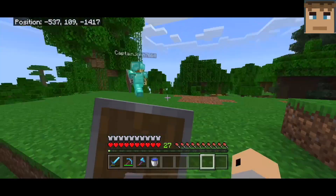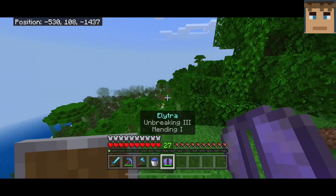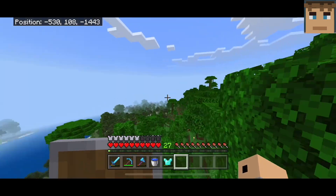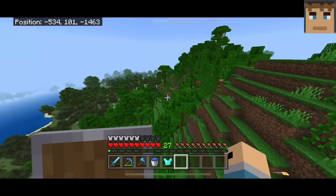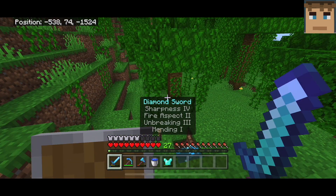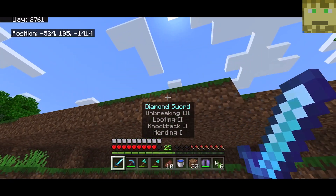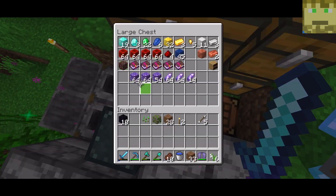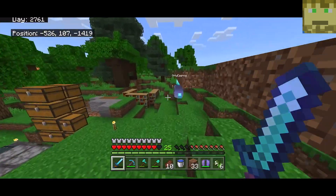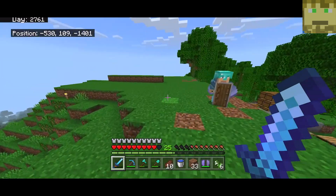In the last video we ended up building a mob spawner, and in between videos Sam gave both of us an elytra — fully maxed out — which is amazing. We don't have to buy one or work for one, so thank you Sam. We've also done some enchanting off-camera; you can see my tools and boots. We went off-camera mining and got quite a good amount of diamonds, though Captain only has Fortune 2 on his pick which is a bit unfortunate.